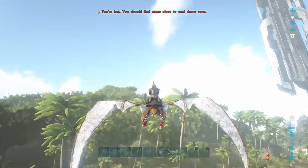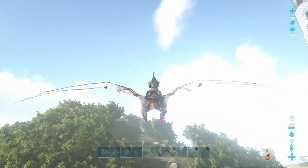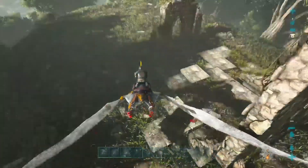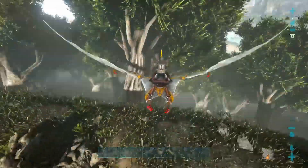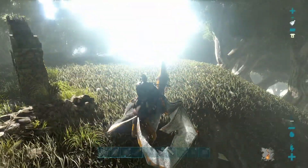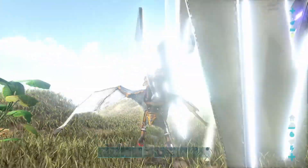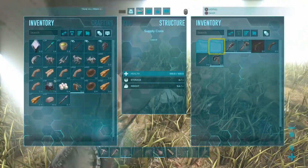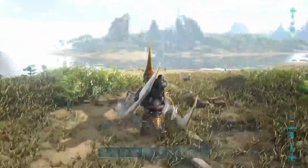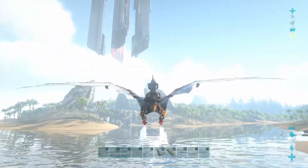Did I get the explorer notes up here? I think I did in the first episode. What we'll do is we'll grab this white drop - nothing's really valuable in here so I'll just throw all that out. I'll probably cut back when we find a good level pteranodon or something.